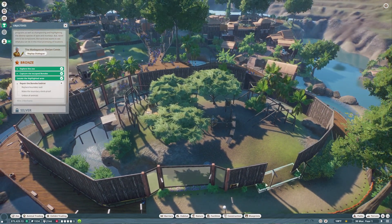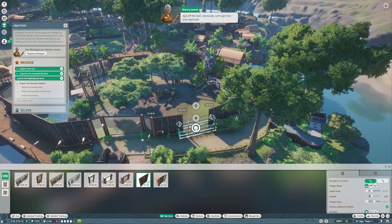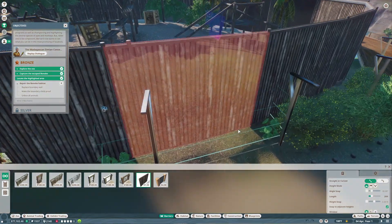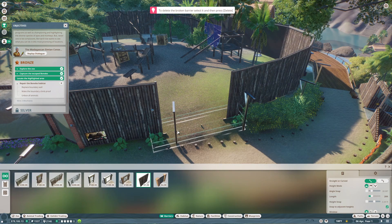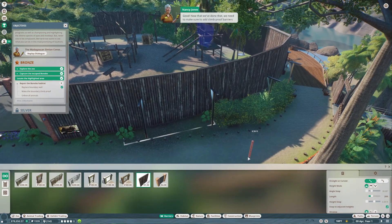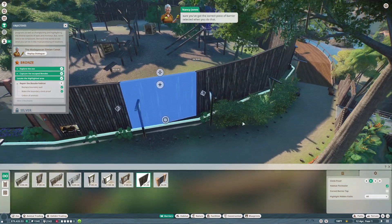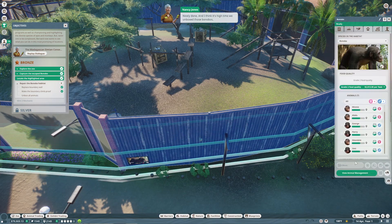Head back over there — as you can see, the barrier has collapsed. Someone's taken their eye off the ball. Let's get this one replaced — select the barrier, edit it, delete the broken section, and replace it with a brand new one. It's not really letting me select it properly... Okay, there we go. Now that we've done that, we need to make sure to add climb-proof barriers to the top so the bonobos won't be able to climb out. Make sure you've got the correct piece of barrier selected.